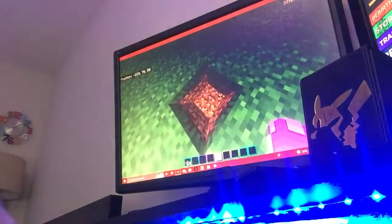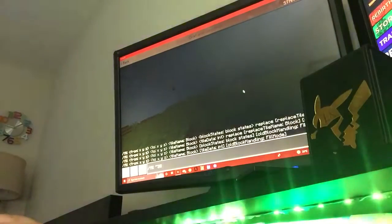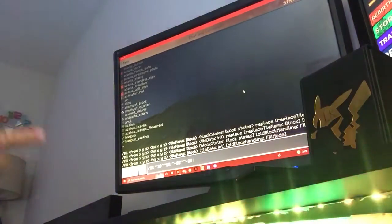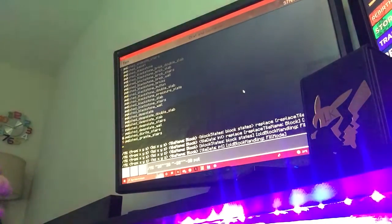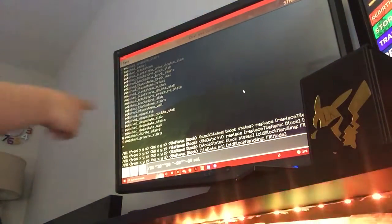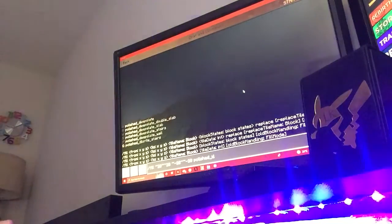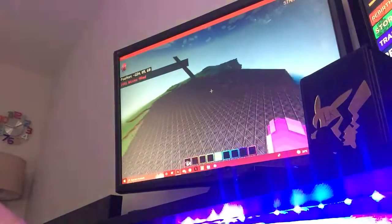I did it wrong. We're gonna have to redo that. Fill — 20 — negative 20 — negative 20, 20 — and then polished deep slate. Where is polished deep slate? Polished deep slate — underscore — deep slate. Oh god. That was big. That was bigger than I even thought. Oh my god.